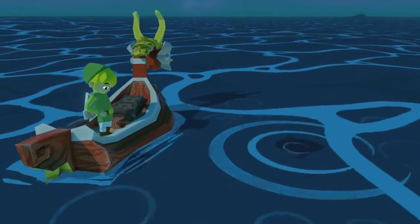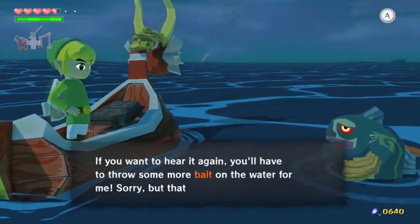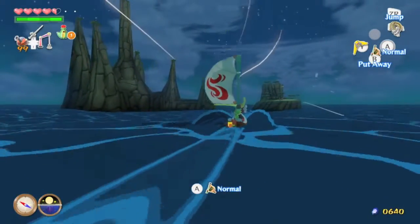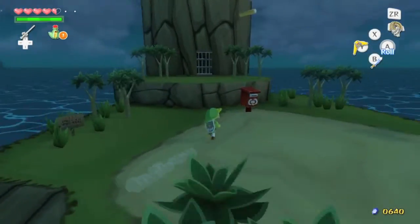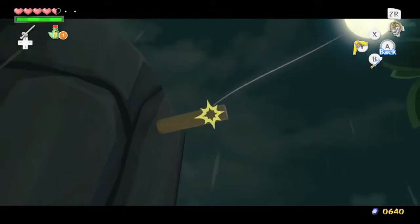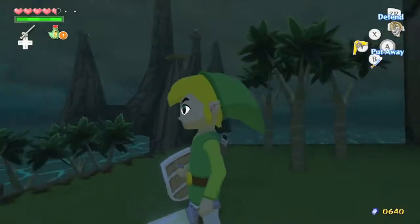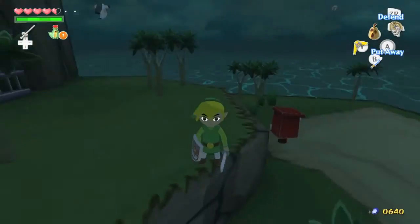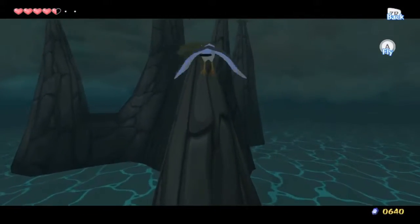Bird's Peak Rock — this one's kind of tricky. In the sped-up section when we visited Beetle's shop I bought two Hyoi Pears, and those will come into play here. The concept is there's this iron gate and we need to open it. A lot of people think there's a simple solution, but what we actually have to do is equip a Hyoi Pear. We have two, and each one of these nests has a gate.